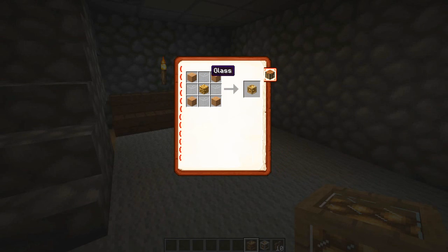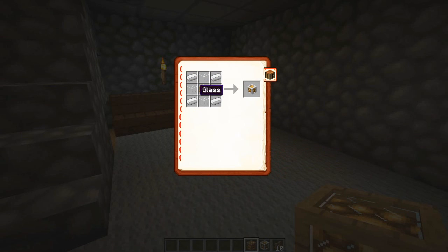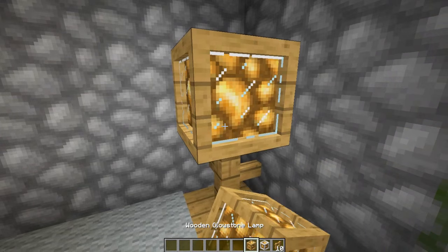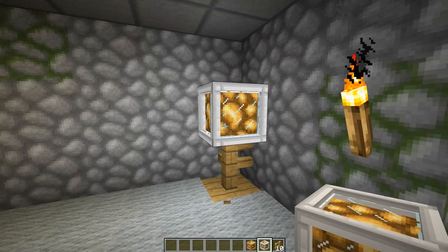To craft the wooden one, just surround a glowstone with four glass blocks and then put any sort of planks in the corners, and you'll get a wooden glowstone lamp. The same goes for iron except replace the wooden planks with iron ingots. You get these beautiful little lamps you can use as street lights or something — the iron one looks really good too.